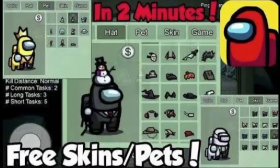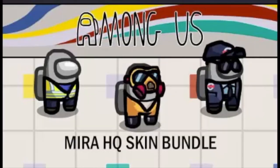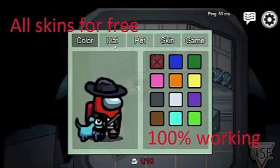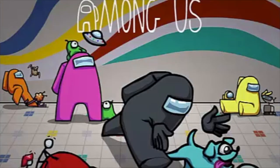Nothing comes for free, and if you are attempting to get items and cosmetics for free, it means it is not safe. There are risks involved in the process and players must stay alert that their ID may get banned or the MOD APK may inject viruses into your system. Getting free skins for Among Us is possible with MOD APK; however, we encourage gamers to buy the skin by paying real money from the in-game store.